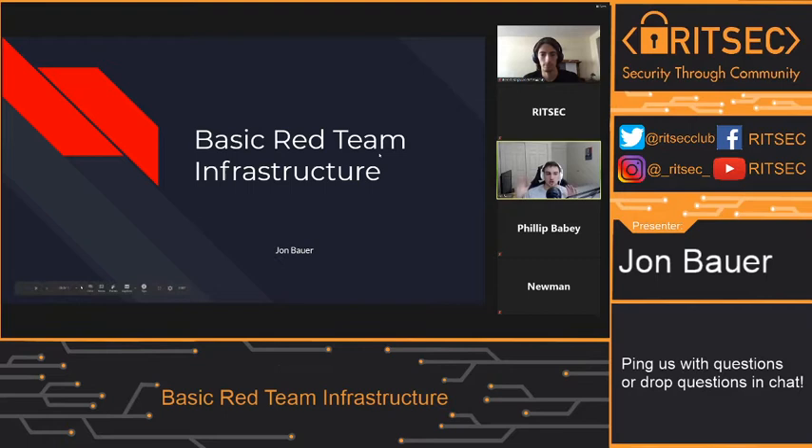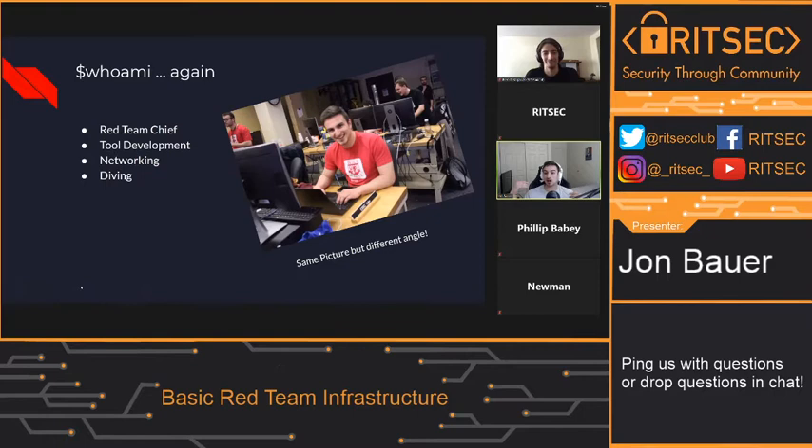So we're going to start with a basic 'who am I' slide. I'm just going to hit the important parts that are relevant to this presentation. I'm red team chief. I do tool development. I like networking and I'm a diver. I talk about a lot, and that's why it's relevant.